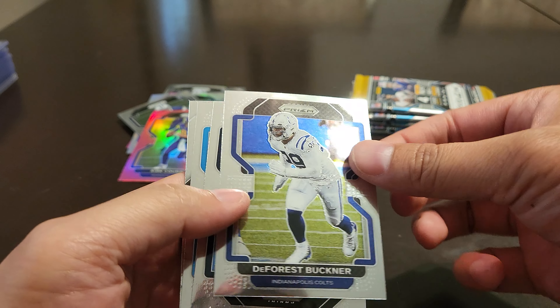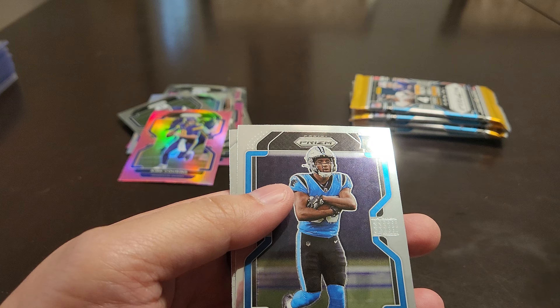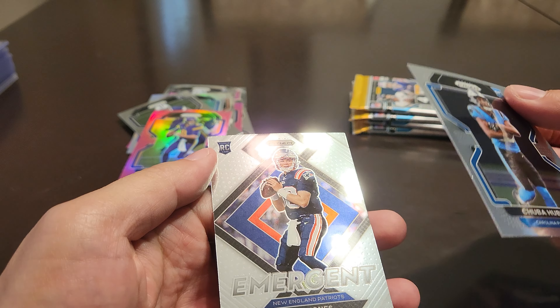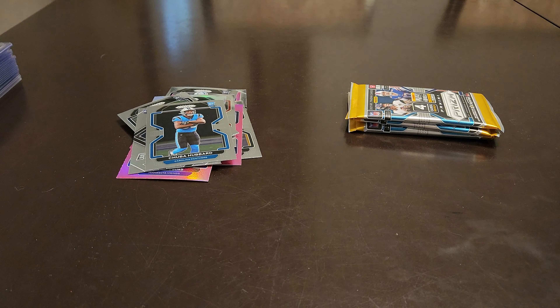DeForest Buckner, Julio Jones, Chubba. We got Mac Jones emergent — not the one we wanted, but that should help Kira there. I was hoping that was going to be pink.